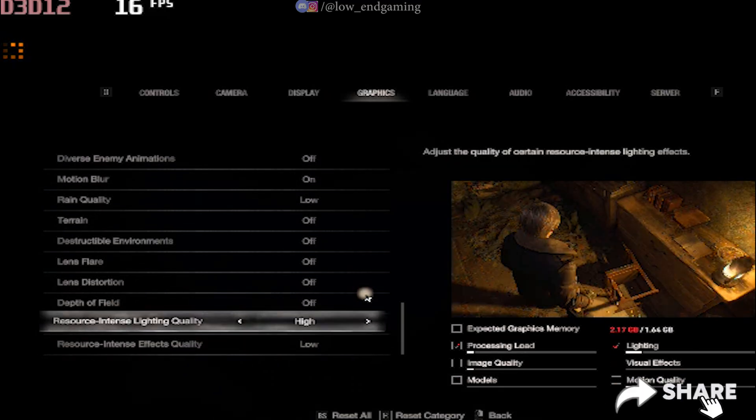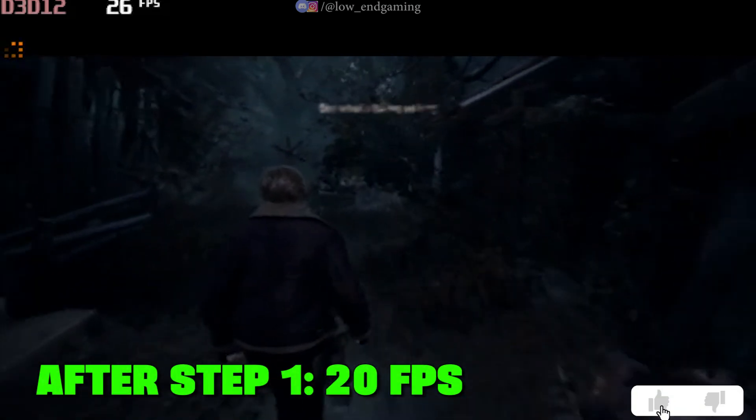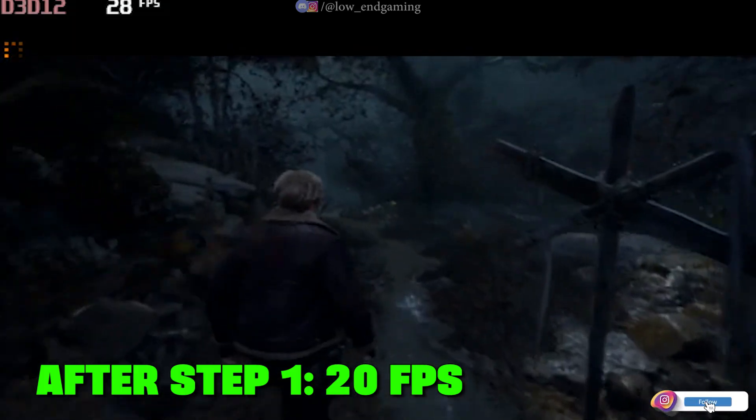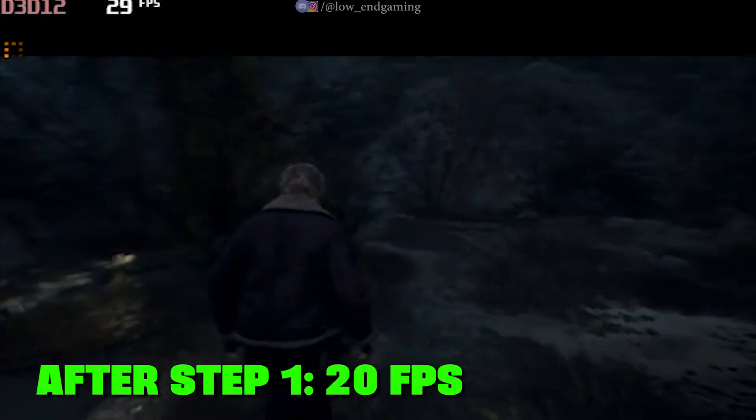After changing all the settings, just apply them and we are done. Now just play your game. This is how my game works after step one — it gave above 20 frames per second. I hope you got a performance boost. Let's move to our step two.